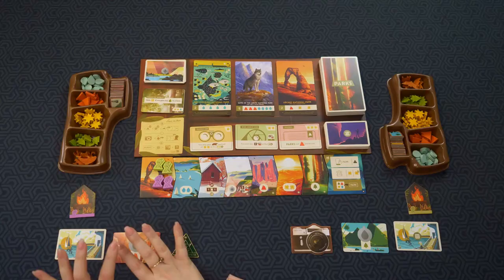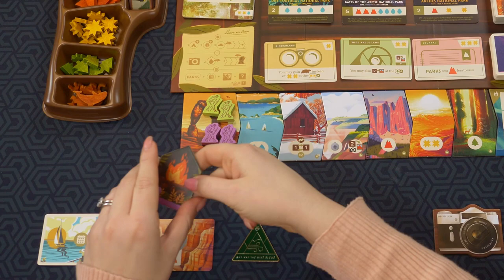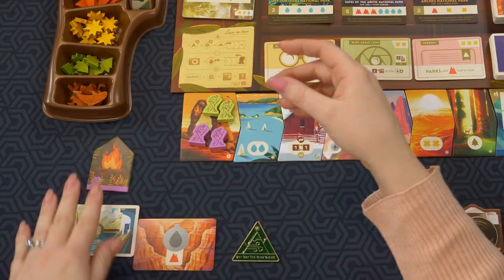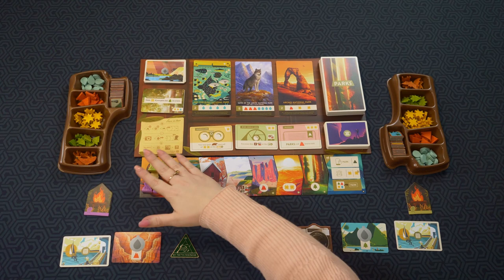Let's get started. Here's the game all set up. In Parks, you are one to five hikers trekking through trails through four different seasons and different weather, all to visit parks while collecting points along the way. For player setup, there is no board — you get cards, some pretty cool little tokens, and this fire token. It's purple, same as my trekkers. For the two-player game I have set up, I picked purple for myself and green for my opponent — we'll call him George.